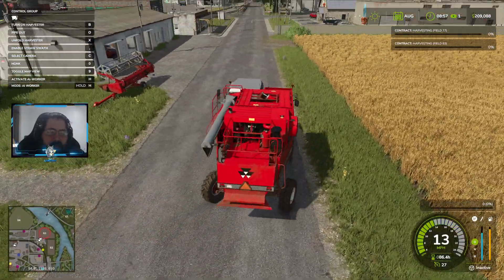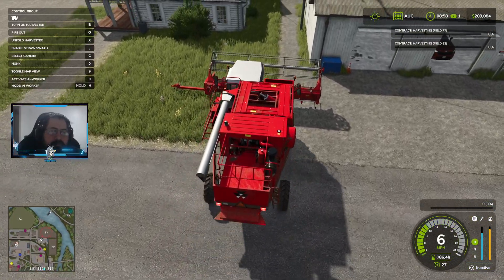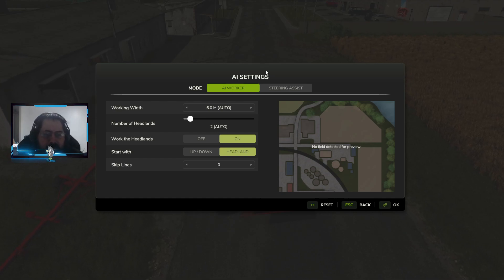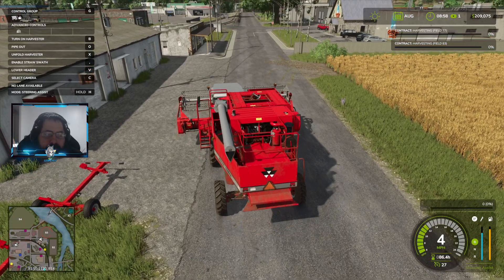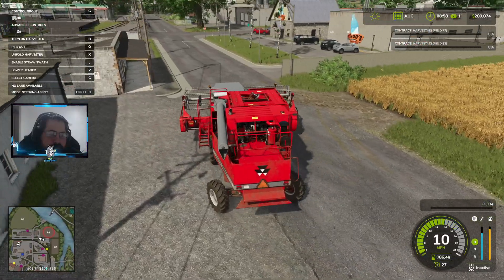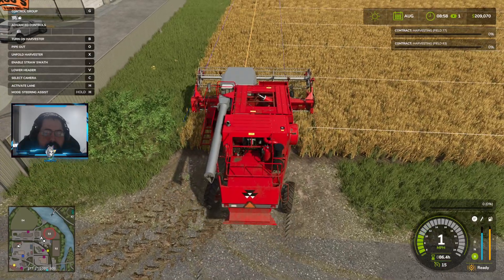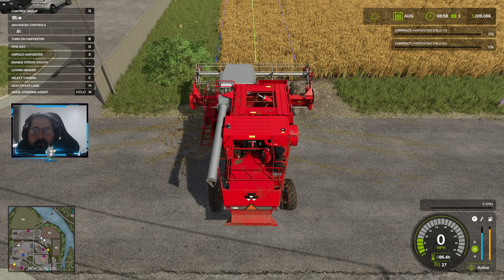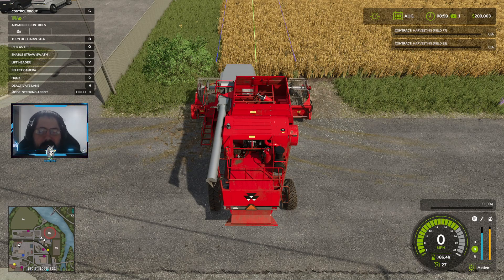Let's get the head connected. Let's change the AI mode over to steering assist. We're going to do one headland. All right, let's activate lane, lower the header. I didn't even unfold it. Turn on the harvester and let's go.